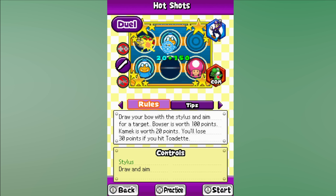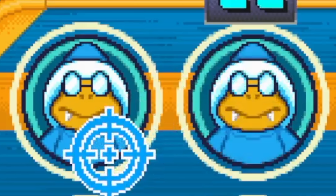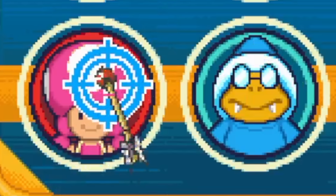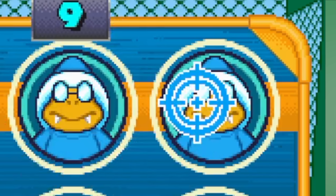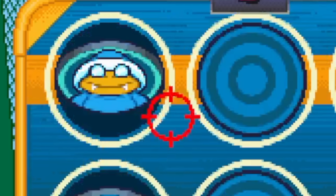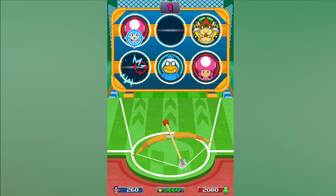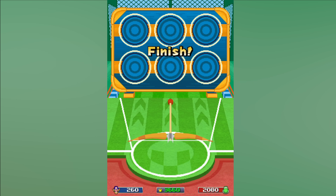The first one I picked was Hot Shots, the game where you have to shoot arrows to hit targets. Hitting Kamek is 20 points, Bowser 100, and Toadette minus 30, and you have 20 seconds to hit as many as you can. There is a bonus though — you can start a streak if you hit targets quickly enough. The streak ends when you take too long or miss a target. So the goal is not only to hit the targets, but also to not miss any shots or fire too rapidly.